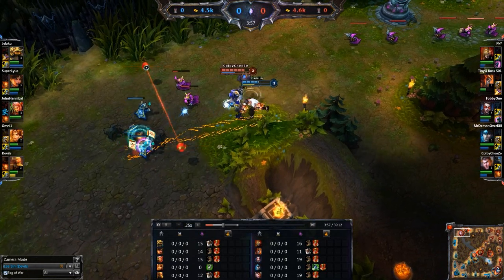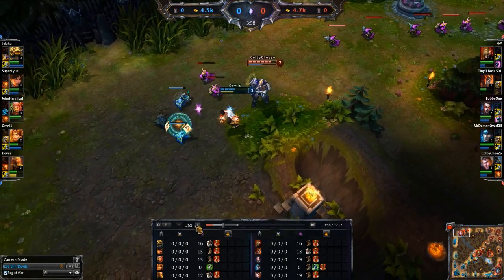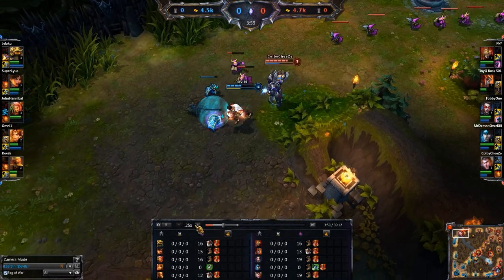So in this one here, Lee Sin tries to use his W to get away, but I use my E on him right before that happened and it pulls him all the way back, allowing me to get a couple of extra hits off onto him.